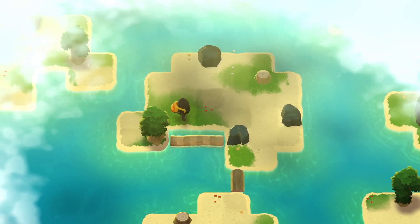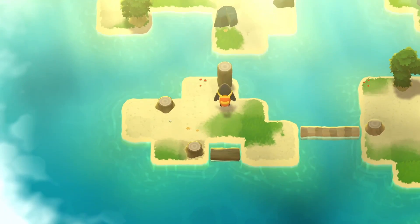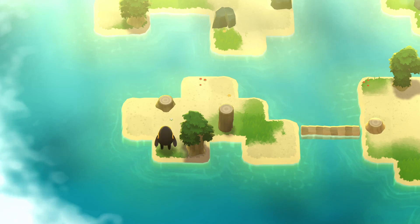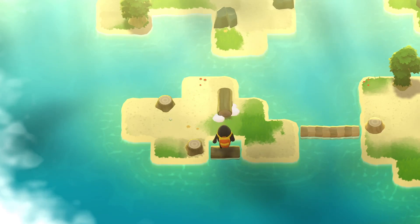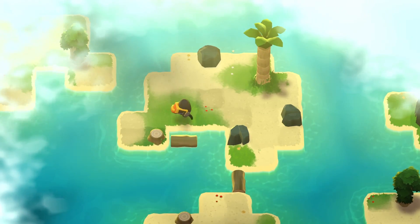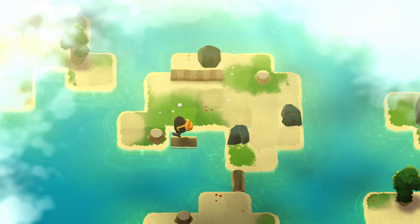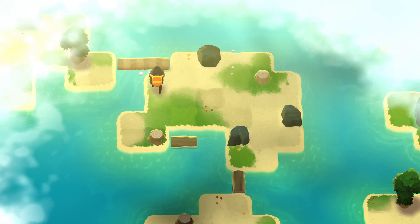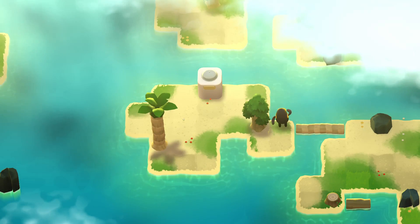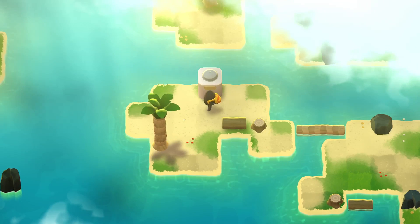How did that last one work? Okay. That tree was the one that made the bridge. Then I used it to roll the other one north. Okay. Sure. So this one made the bridge and then I made that move. Is that useful here? Yes. Okay. Yeah.